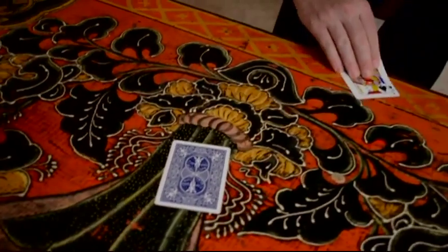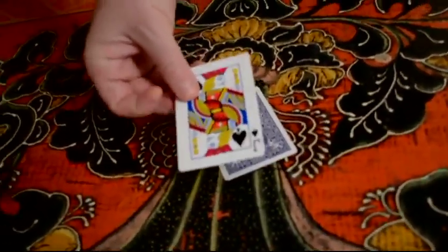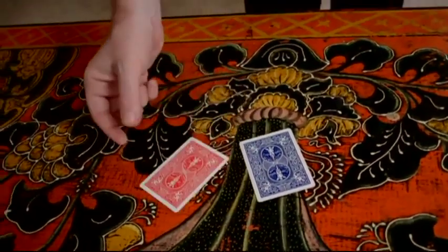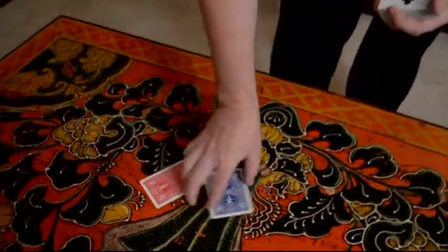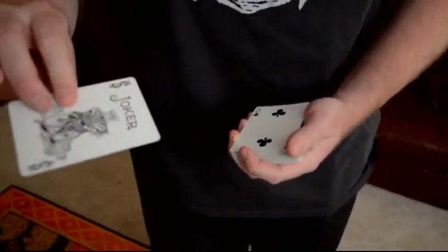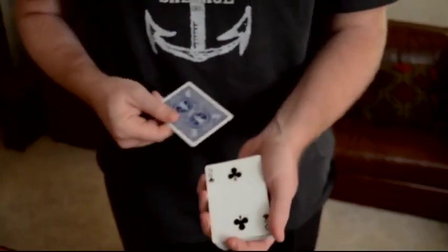I'll just take that jack of spades and rub it against that wild card, and that will cause the back to change color — like that. Now when spectators see this, they sometimes say, 'Hey Mr. Magic, I bet this has something to do with the fact that you selected that Joker. I bet it only works with the Joker.'